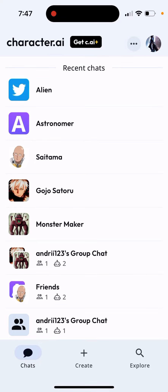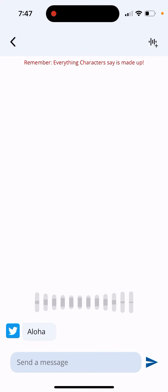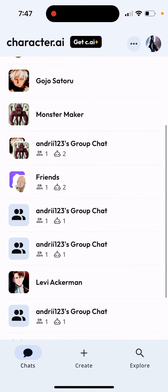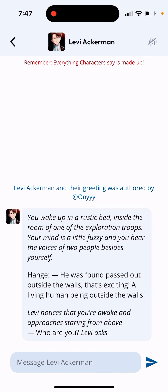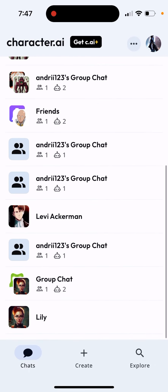In the Character AI app, chats are not loading. If I go in here, sometimes it loads quickly, but you can see it just keeps loading and loading — nothing happens. Right now it seems it's back up again and working, but before it was just not loading, and that was the issue.